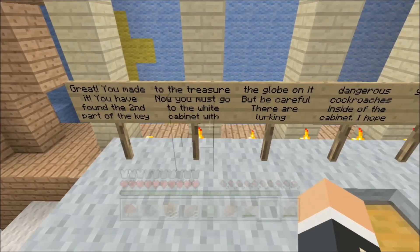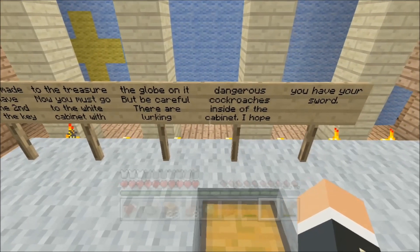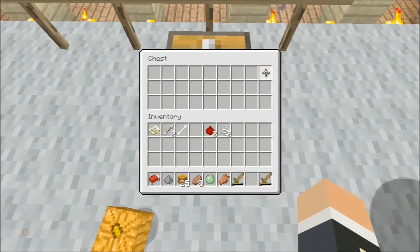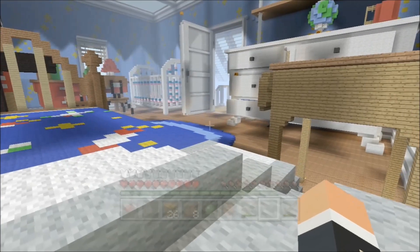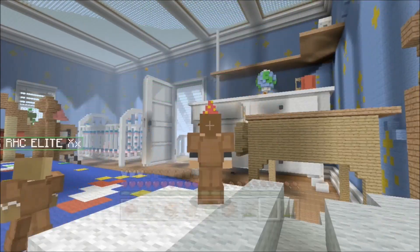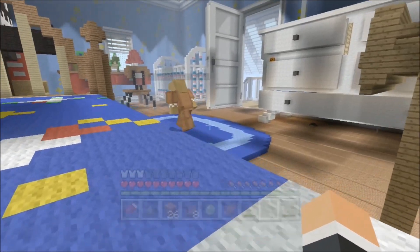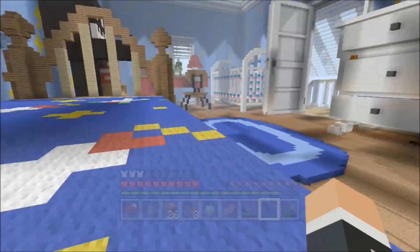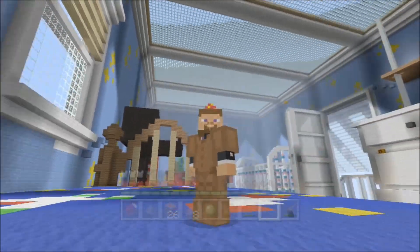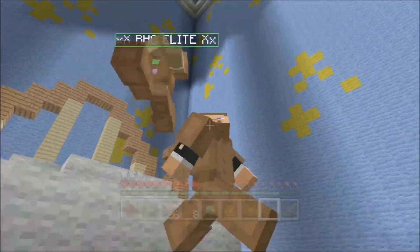Now you must go to the white cabinet with the globe on it. But be careful, there are lurking dangerous cockroaches inside of the cabinet - I hope you have a sword. The white cabinet? Ah okay, it's over there. But I think this is all going to be the end of the first episode - we'll go to the cabinet next episode. I hope you enjoyed this first episode of the Toy Story 2 adventure map. If you did, remember to leave a like. Tank out.